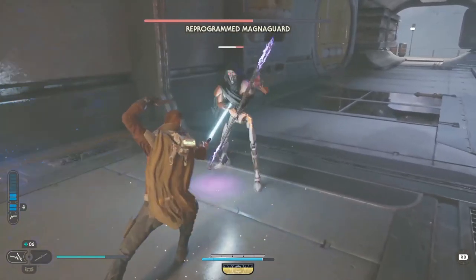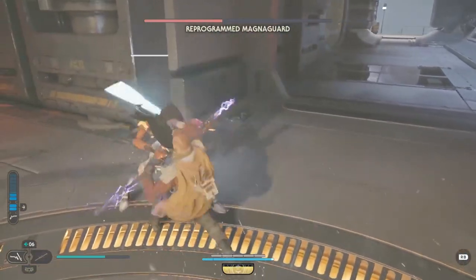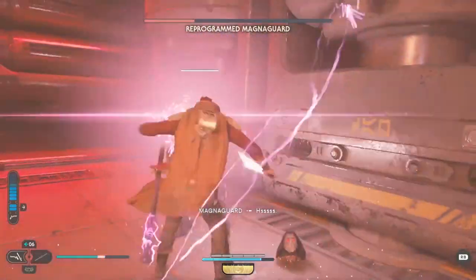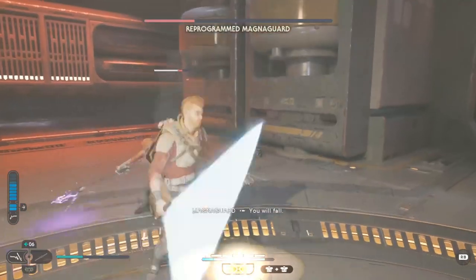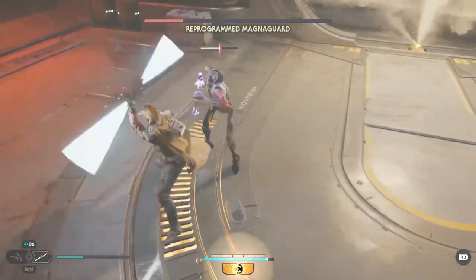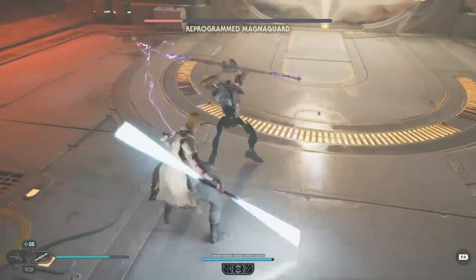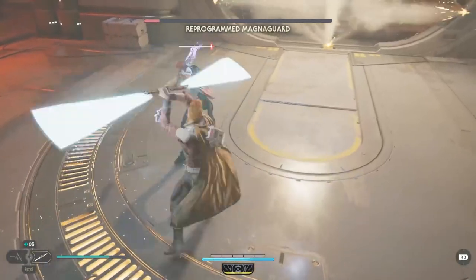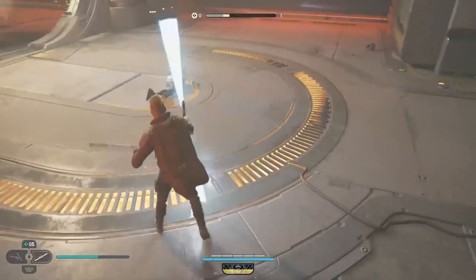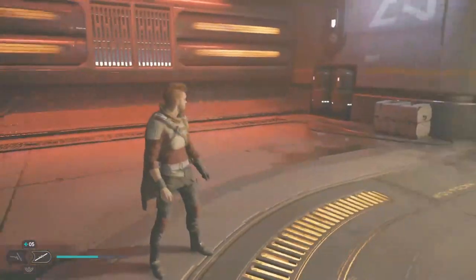Shooting him in the face seems like a winner. My blocking doesn't seem that good — he's better than me at blocking. Jumping over — did I just take his head off and now he's carrying on? Let's get the double ender out and wail into him whilst on time acceleration. Blocking for all I'm worth. That was a good parry. And we're down — I never thought I'd have to fight a Magna Guard!